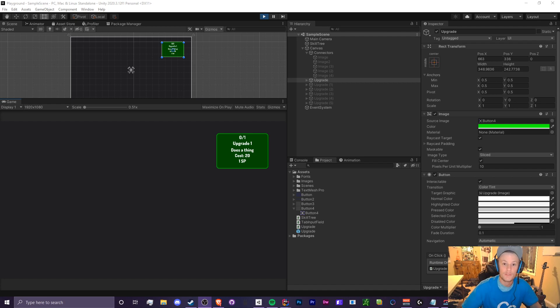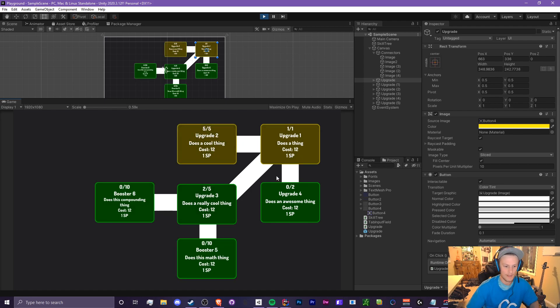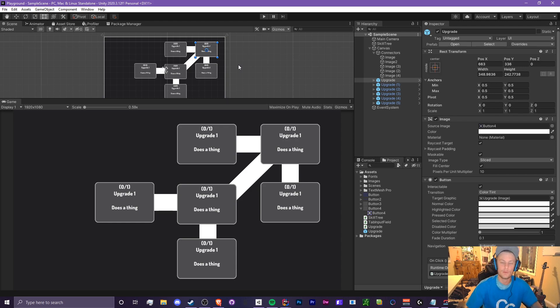Welcome back to another video, this is Crypto Grounds, and today I'm going to bring you a very special tutorial. We're going to be working on a skill tree — a very basic skill tree. We'll have some upgrades that unlock each other, cap out, and branch off others. If this video is helpful, leave a like, subscribe if you're new, and let's hop right into it.